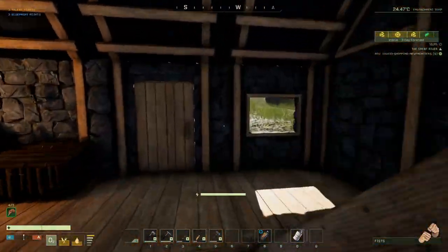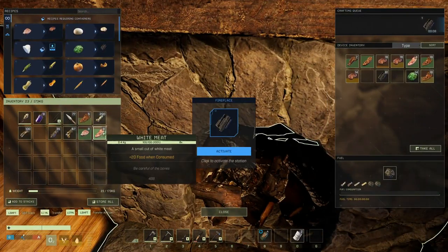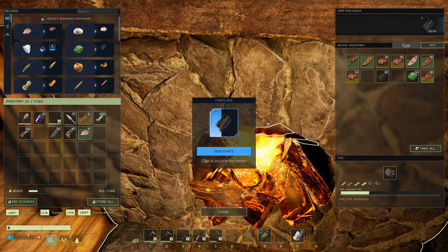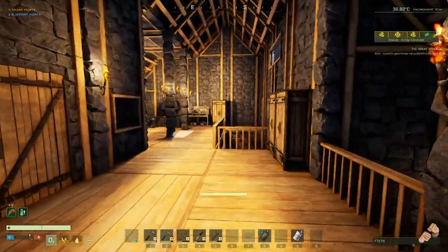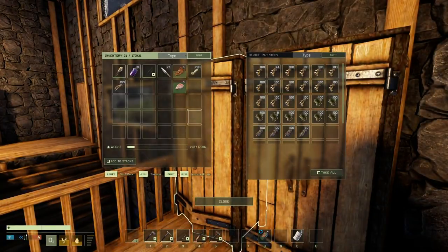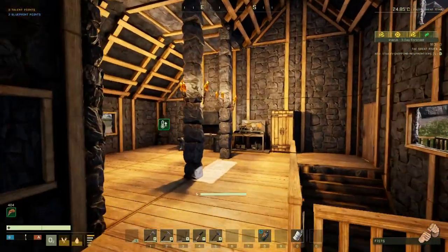We can cook up some more meat there. We'll turn that on - oh wow, we're out of coal. That's interesting. I need to get some more coal from somewhere - we'll grab it from here.